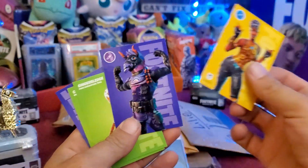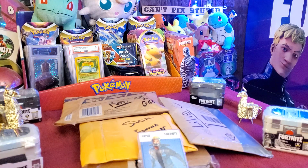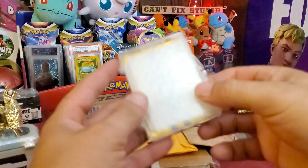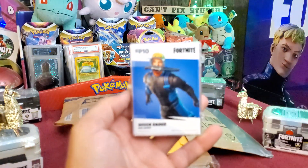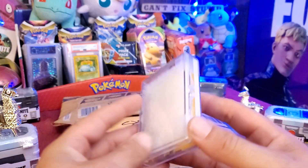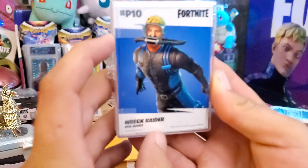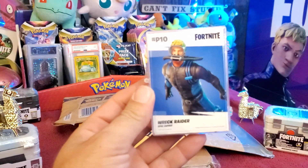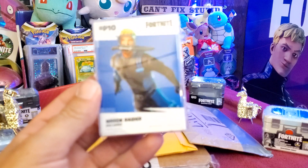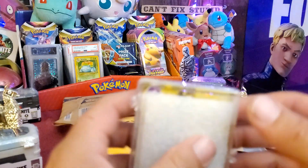We got some series three cards. And inside here it looks like we have the Cracked Ice — let me get the camera to focus. There we are, we got the Cracked Ice series three USA. You can see we have Renegade Raider and it is the series three promo Cracked Ice set.